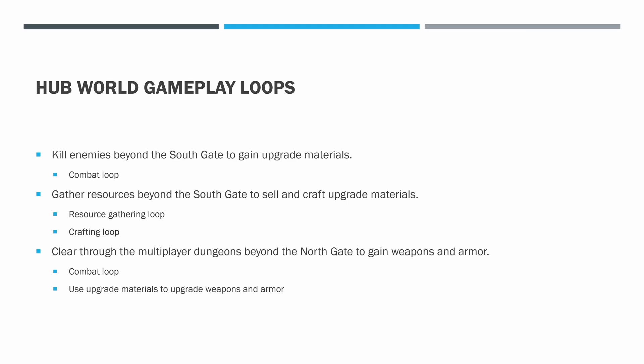Through the north gate, we have clearing a string of multiplayer dungeons. There's a series of multiplayer dungeons that get harder and harder — that's where our weapons and armor drop. This also has the combat loop, since you're going through doing combat. But then there's this loop of getting weapons and armor and using the upgrade materials from the other gameplay loops to upgrade them and work together as a team. This is a multiplayer game — you work together as a team to progress further in the multiplayer dungeon system.